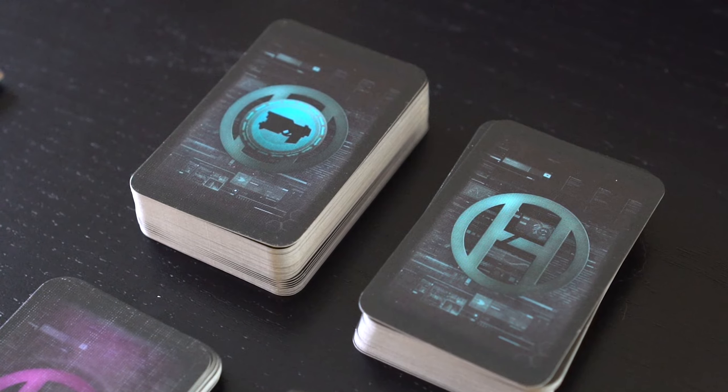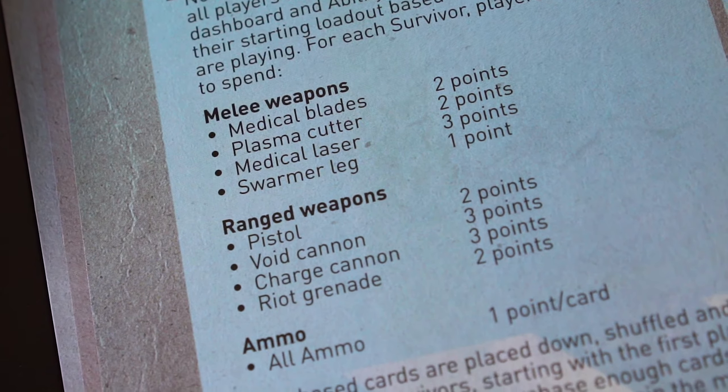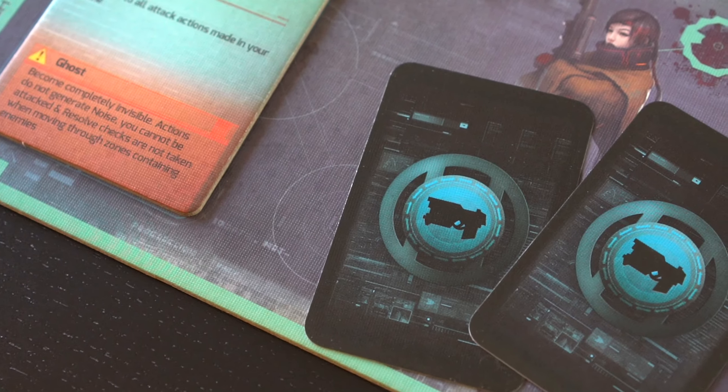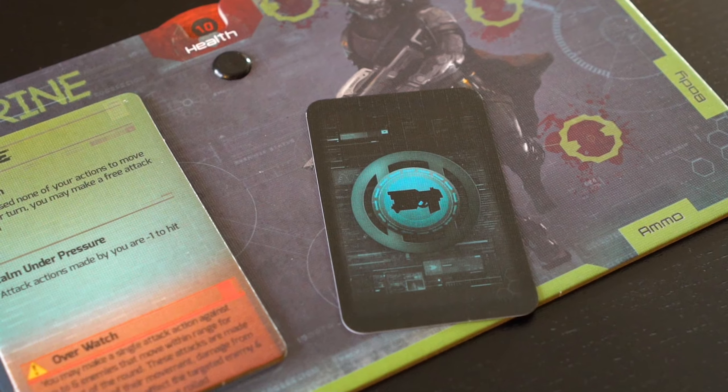Now, for each survivor, players will have two points to spend. They may purchase cards with these points, shown here. For example, a plasma cutter may be purchased for two points. All purchased cards are then placed face-down, shuffled, and dealt to the survivors in turn order.